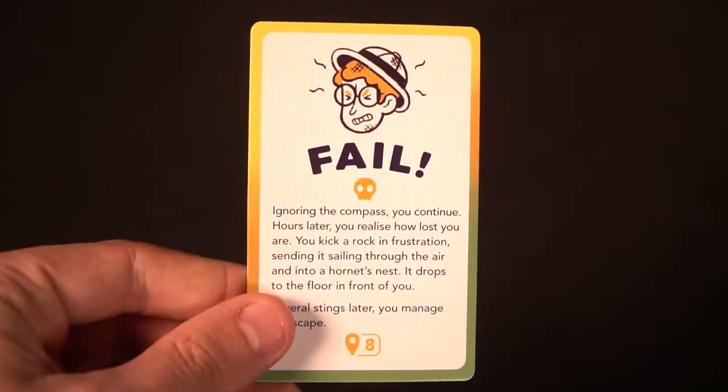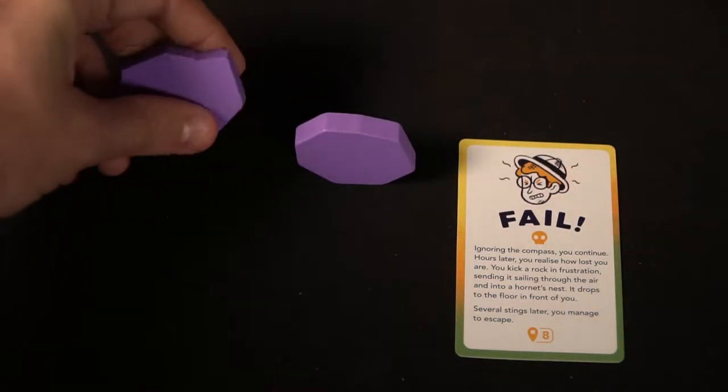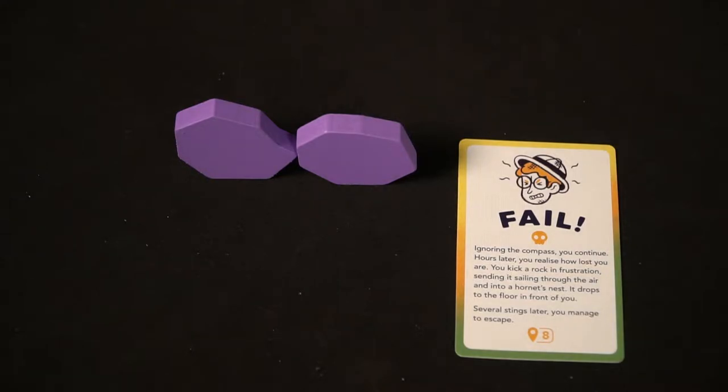There are some unique little things in the game. The first is the peril pieces. Whenever the game says so, you'll place a peril piece out and stack them one at a time to create a little tower. You start with two pieces, then begin placing pieces on top. If at any point you have to place a peril piece and your tower falls over, you're out — you lose the game. Peril pieces are triggered by location cards and event cards, and most of the time they happen when you fail a challenge.